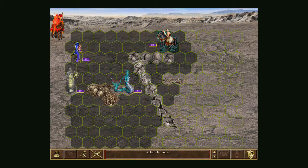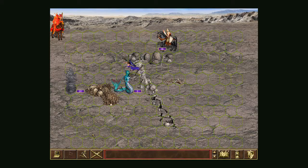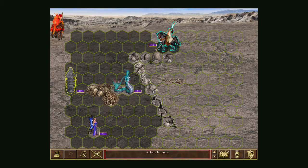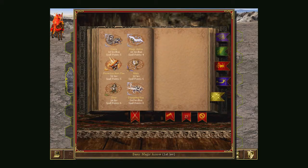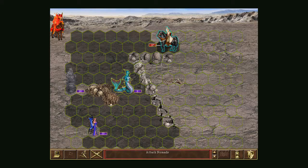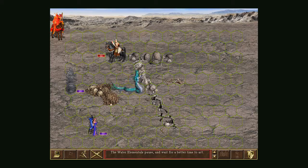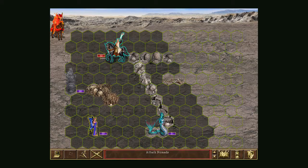I waited until the end of the turn then flew in to attack for four damage. Now I get to move again next round — I'll fly back, cast Slow to slow them down, and get another ranged attack in. With their reduced speed of five, they can't reach me here.